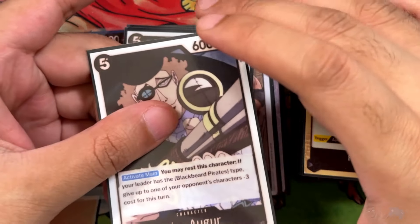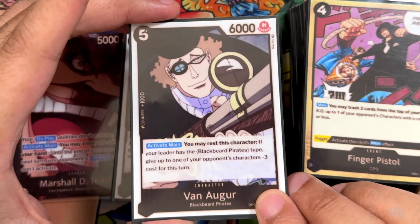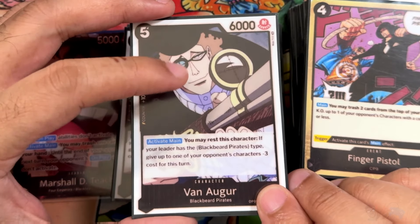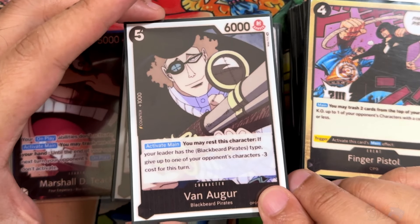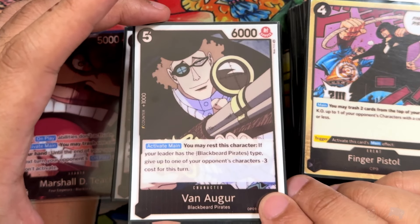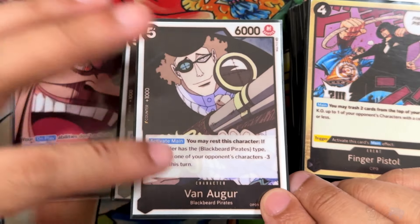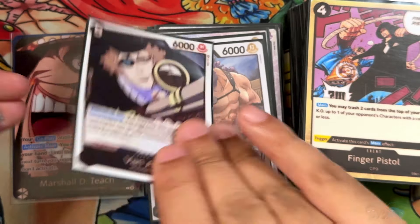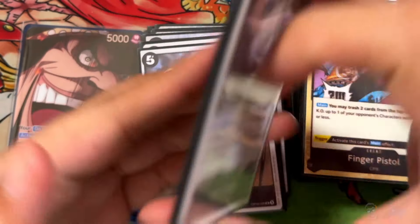Next we have Von Auger from OP09 — 5-6-1, activate main. Rest this character; if your leader is Blackbeard, give up to one of your opponent's characters negative 3 cost. On previous turns you can play Doc Q, and then on the turn you have 5 or 6 Dawn, throw this out and rest it right away. You can also rest your Doc Q to KO a 4-drop. It has a good base power level so your opponent can't just trade with their leader at 5000. When this gets KO'd, you also draw a card. It's a consistent negative 3 and a high-value pseudo-blocker.